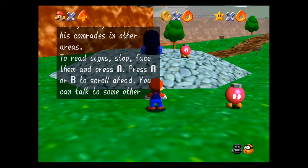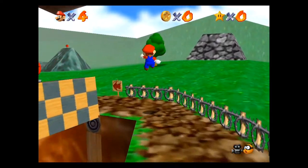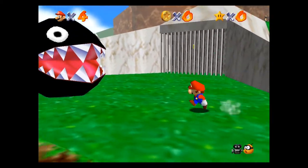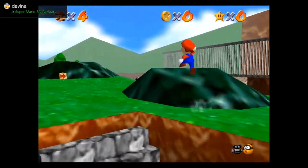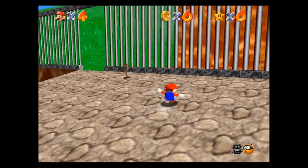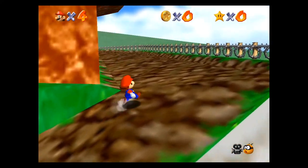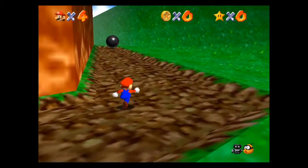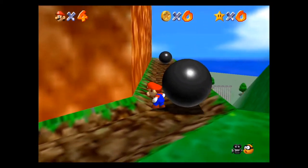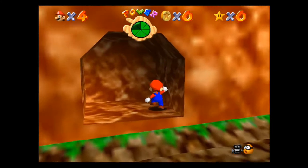Big Bob-omb on the Summit — the first star inside of Mario 64. All you have to do is go to the top of the mountain on Bob-omb Battlefield. It's like a little mountain, you gotta run up, follow the arrows basically, and avoid the Chain Chomp and make your way all the way up. They built the stage to feel like a 3D version of a classic Mario stage — creating obstacles that are gonna fall in your way.